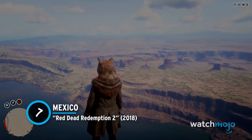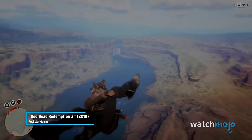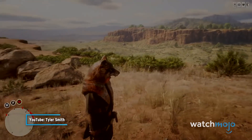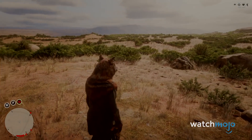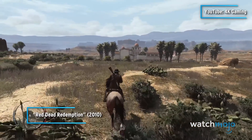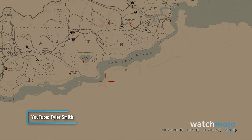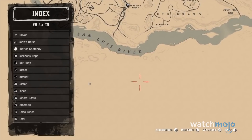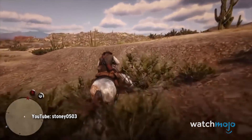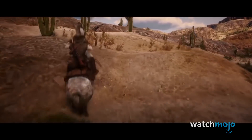Number 7: Mexico – Red Dead Redemption 2. Once you reach the epilogue and New Austin finally opens up for exploration, many players expected they'd be able to travel even further south to Mexico, just like in the original game. This was because almost the entirety of the Mexico map was included in Red Dead 2, which you can clearly see if you ride along the San Luis River. It was initially believed that Mexico would show up in Red Dead Online, but this didn't happen.